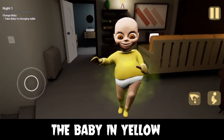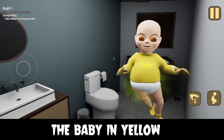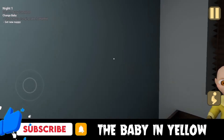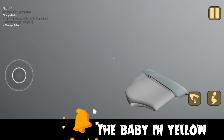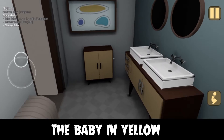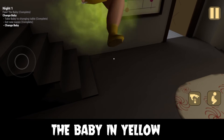Now you have to change the baby's nappy, so take him to the changing table in the washroom. After setting the baby down on the table, get a new nappy — and here the drama begins, because the baby will not stay on the changing table. Find the baby and bring him back so you can change his nappy.